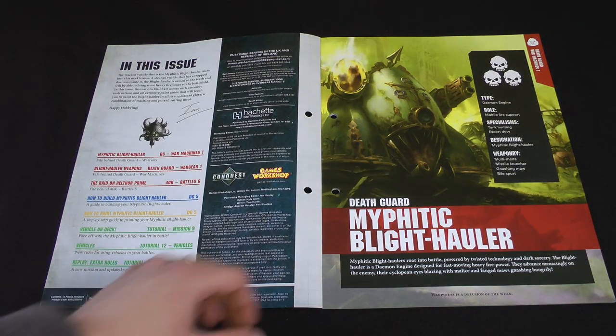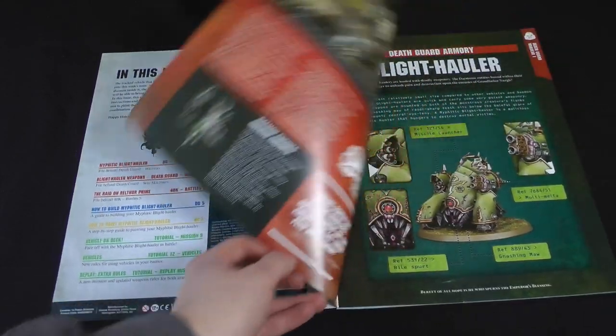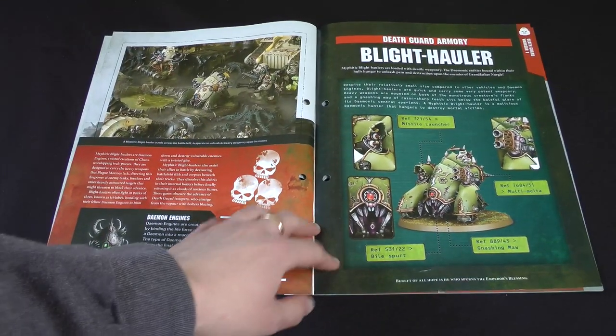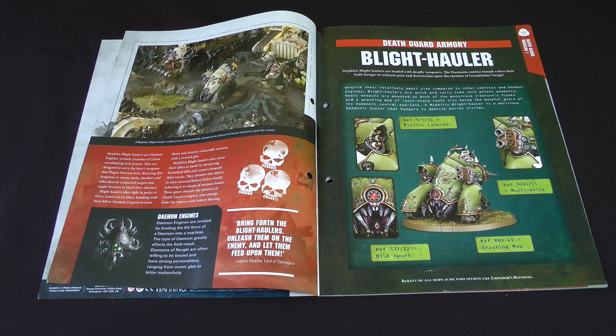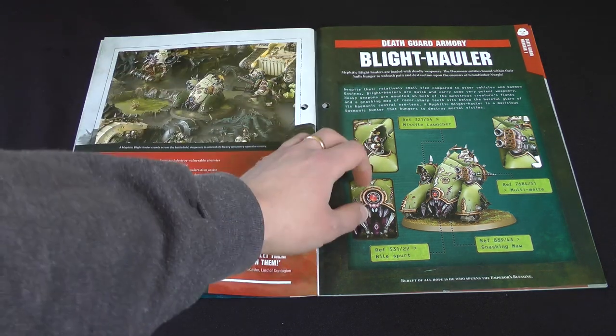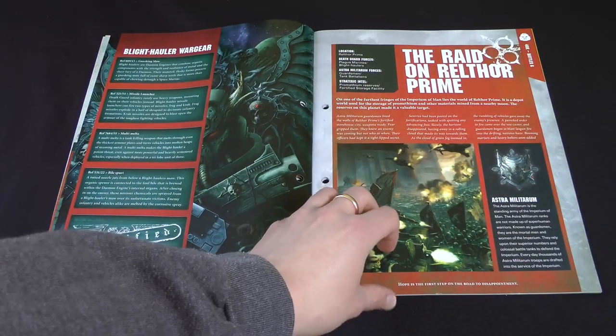So we'll open up the issue and have a look inside. Here it is — the Myphitic Blight Hauler. I have no idea what Myphitic means, but it sounds cool, so why not? I've got information on what it is: it's a demon-possessed, driving tracked thing with a funny mouth and some guns on it. Guns are the interesting bit, as far as I'm concerned. There are pictures of them, and some more stuff.